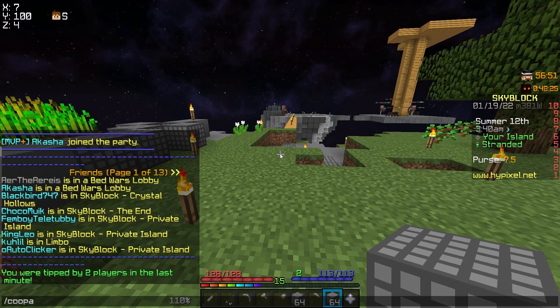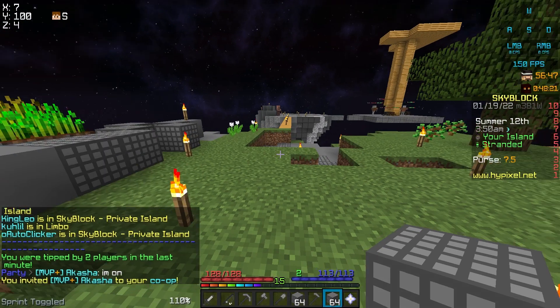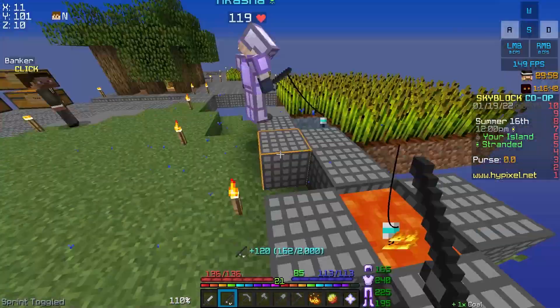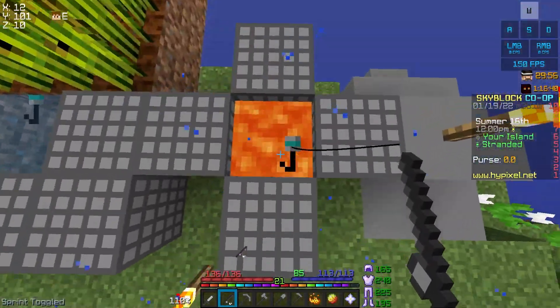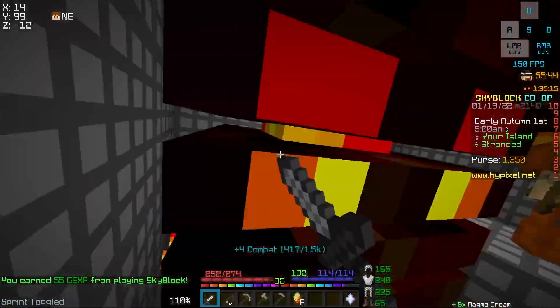Now I had planned to do this challenge as a two person co-op. And while fishing, my soon-to-be co-op member logged on and so I invited him to the island and we fished together — him fishing in water, me in lava. After hours and hours of fishing, we had gotten enough magma cream to make a magma minion.